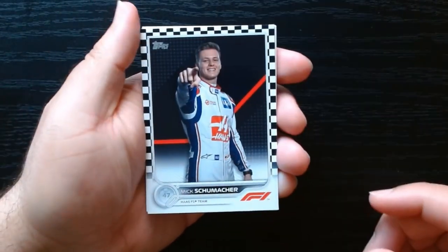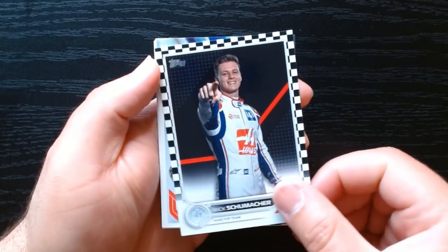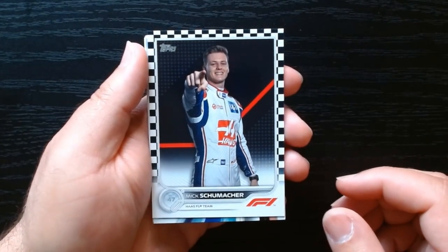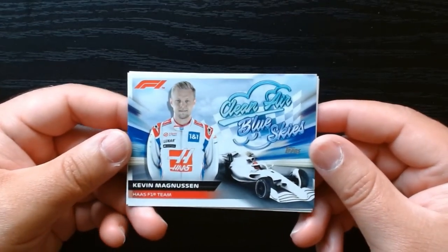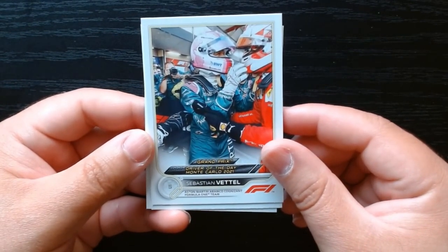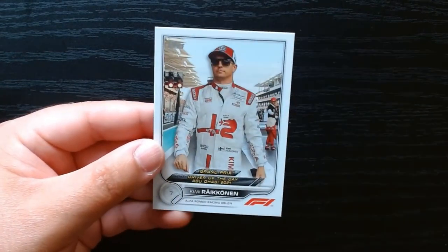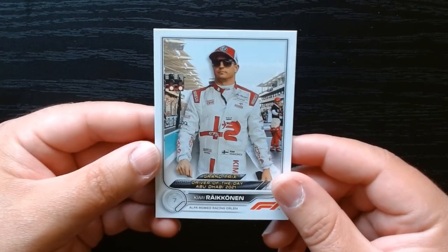Here's our checkered board — we get one per pack in hobby packs. Mick Schumacher. Is he related to Michael Schumacher? I assume the Schumachers have forever been involved with F1. These are like — is this the retro one? I can't remember. Clean Air, Blue Skies — Kevin Magnussen. Here we have Vettel again with a Driver of the Day event, Monte Carlo in 2021. And Vettel again with another Driver of the Day in Abu Dhabi, 2021.